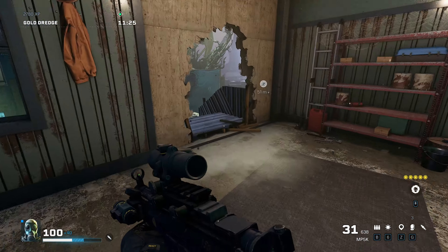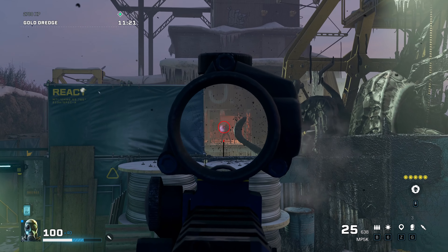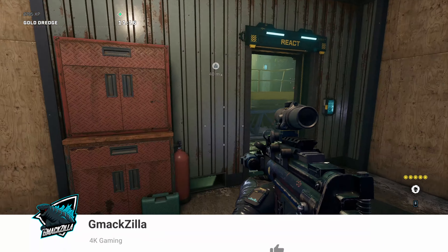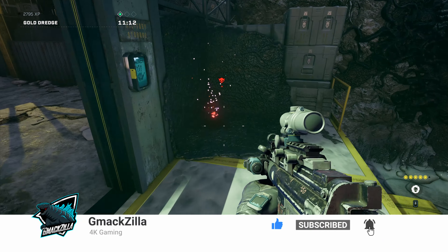What's up guys - Rainbow Six Extraction exploding mines are a real danger and will catch you by surprise if you don't know about them. They came out in the last update earlier this month in March.